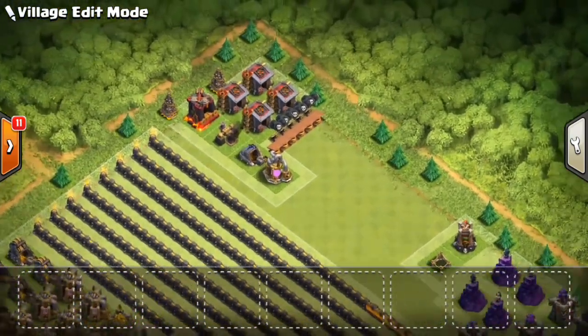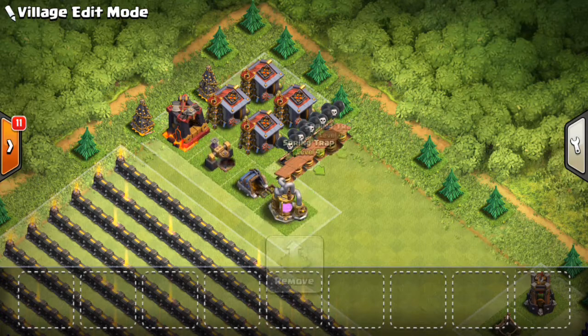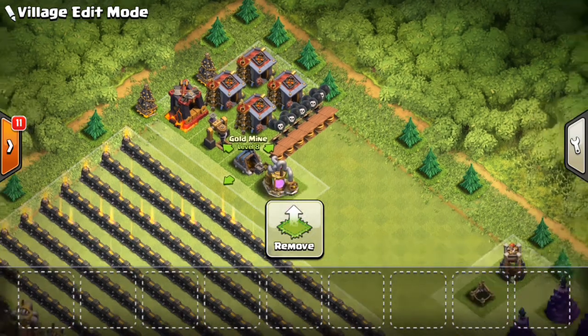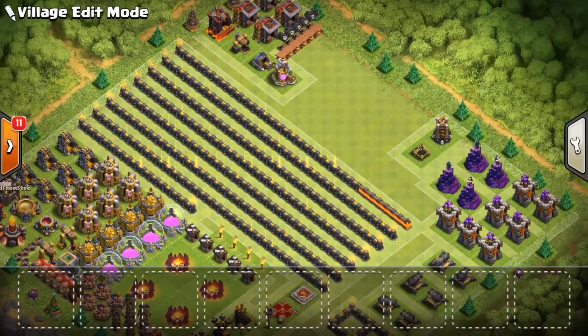Everything up at 12 o'clock is what I have to upgrade. I don't have Miners yet, so I'll be upgrading one of the regular Barracks pretty soon. I do have one of the Dark Barracks done. This area here is just everything I haven't touched yet — Spring Traps, Seeking Air Mines, the new pump and mine. I've just been putting my builders on other things, so this stuff has basically been on the back burner.